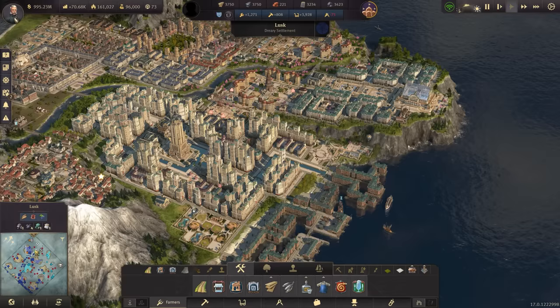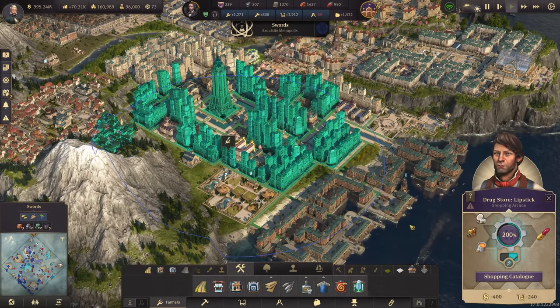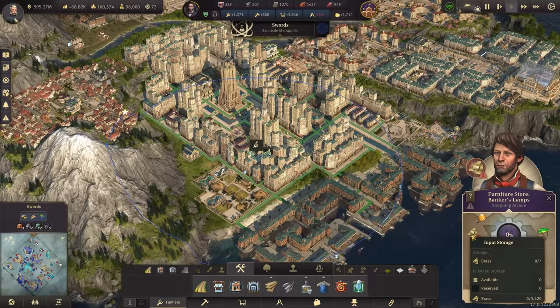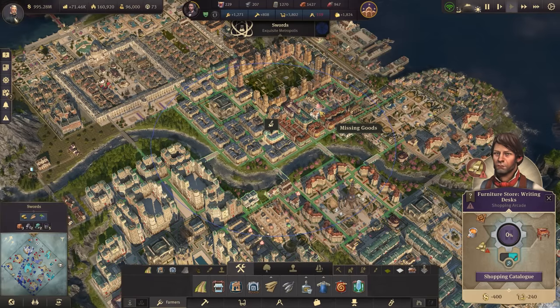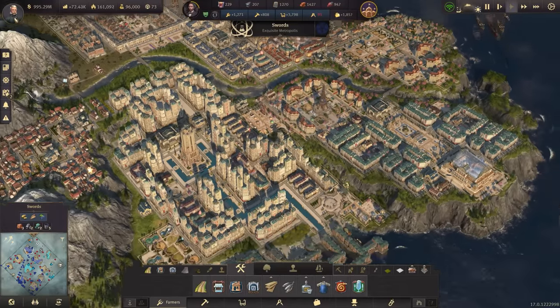Some goods never actually arrive at Lusk, but I set up routes to come from Lusk so everything goes there first before redistributing — that way I can add multiple islands to routes later. The first thing I'm noticing is we're out of brass, and also out of celluloid and tobacco. We need to start delivering these.